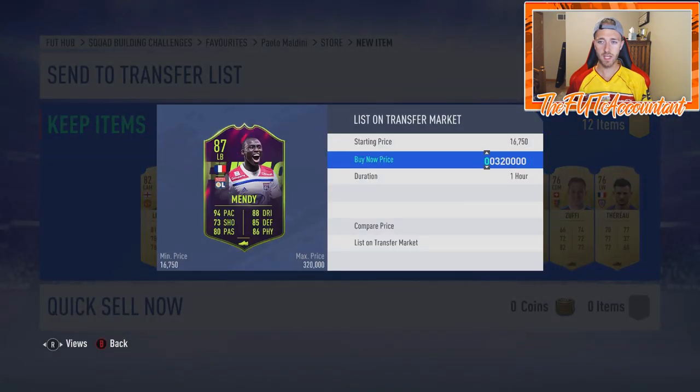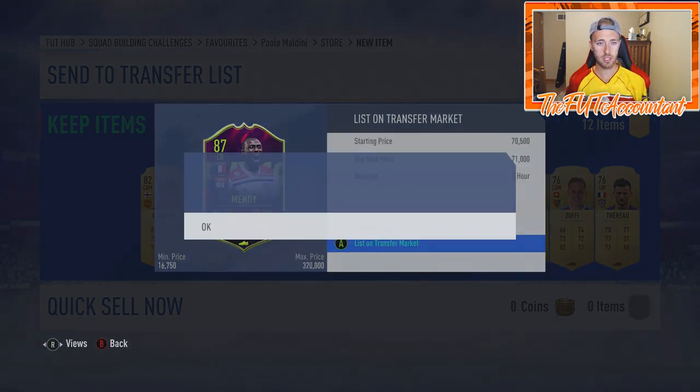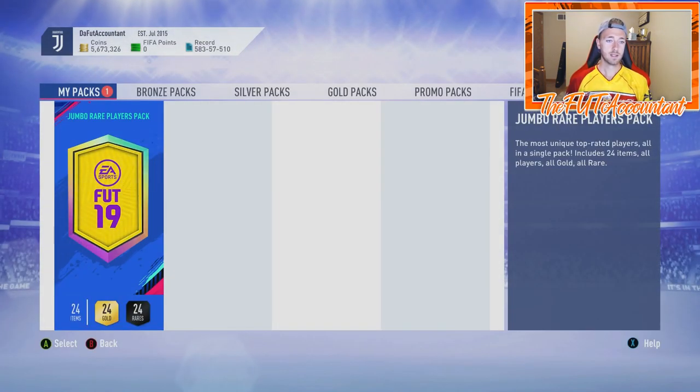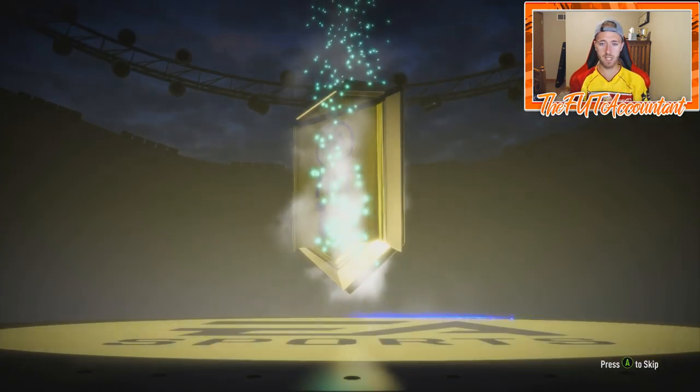72,000 coins for that FFS Mendy card — we will take it! That's a pretty big price range. I'm going to list him up at 71k, send the rest of these guys to the club. That basically made the pack opening worth it. 100k pack from Maldini — come on, cook me up another walkout! Let's go back-to-back walkouts to end the video — it's a blue!